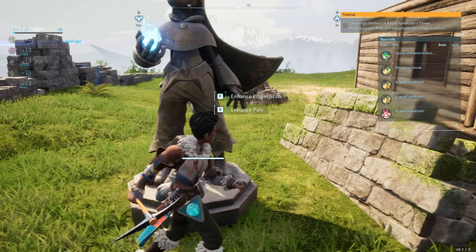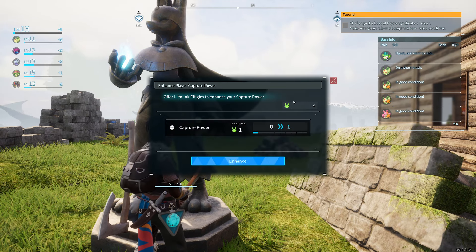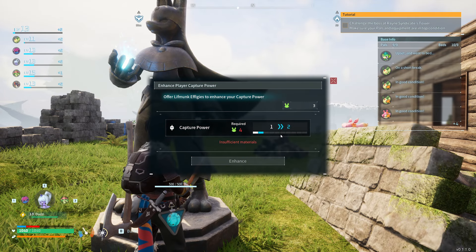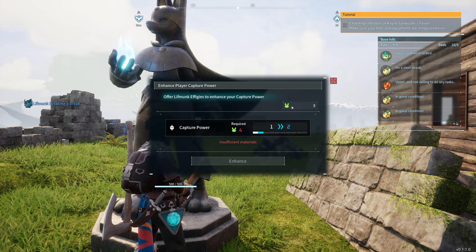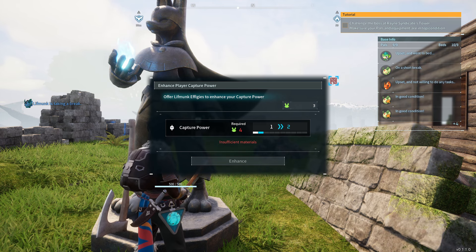With your Lifmunk effigy and Statue of Power, you can run up to it and click F for 'enhance player stats' and use these to enhance. Level one costs one Lifmunk effigy, going from one to two costs four, and then it gets increasingly harder as you go along.